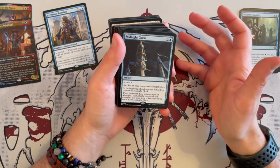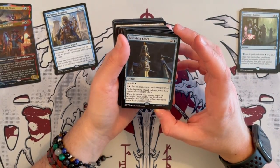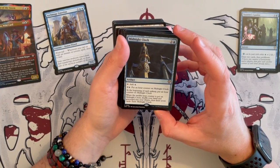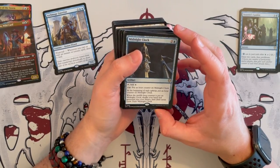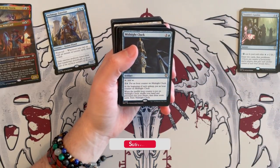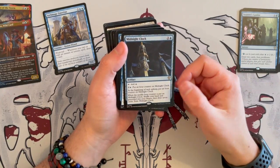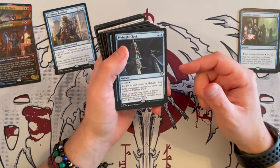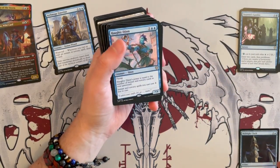Then we have the Midnight Clock, an artifact that costs 3. You tap to add 1 blue, and for 3 you put an hour counter on it. At the beginning of your upkeep you put an hour counter on it too, and whenever you have 12 counters, you shuffle your hand and graveyard into your library, draw 7 cards, and exile this. Not a great card — it's your own time twist, but the issue is that you're working off counters and I don't really see the point of proliferating counters in this kind of deck.